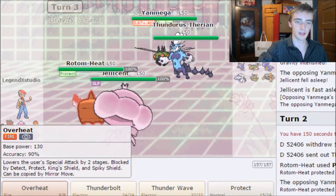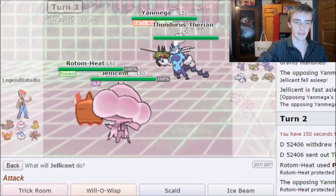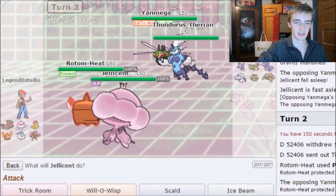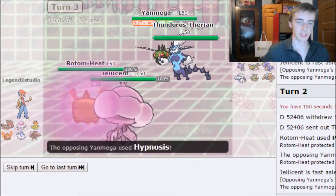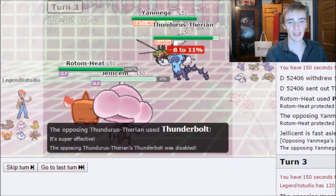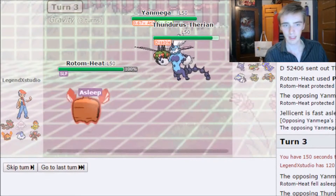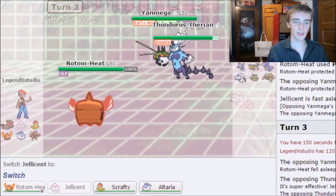I should have Protected that first turn. I go for Trick Room again, but they hit me with Hypnosis and I get knocked out by Thunderbolt — looks like a Life Orb Thundurus. Not doing too well.